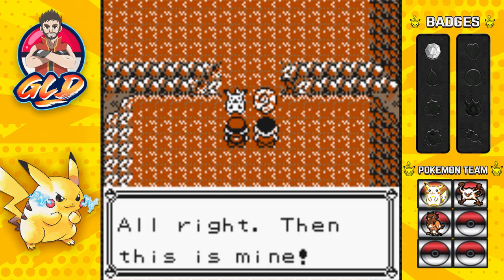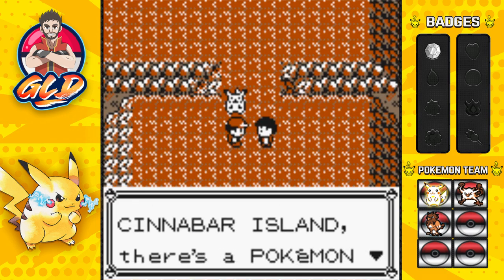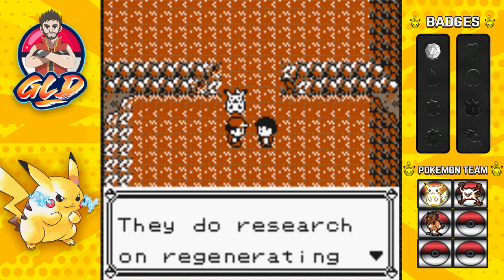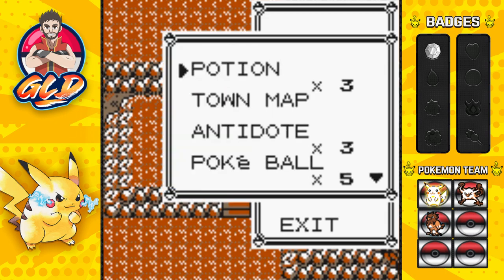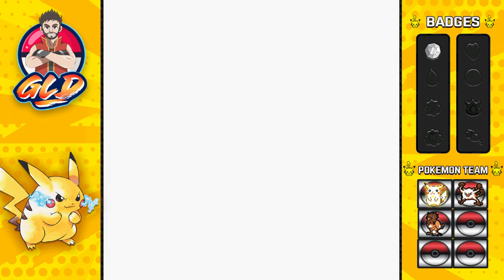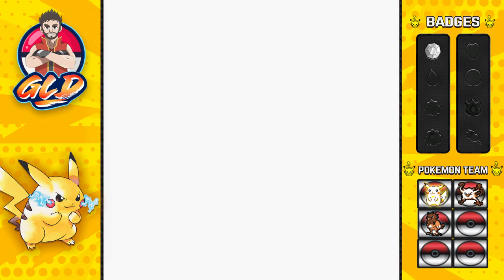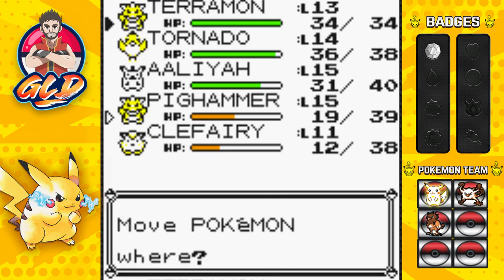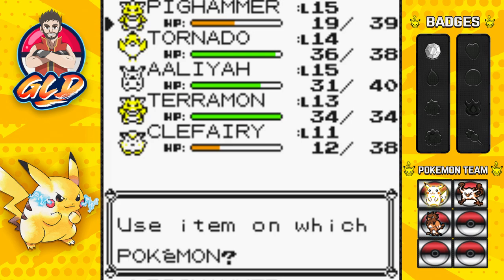I kind of want Kabuto because Kabutops is a pretty cool Pokemon with its blades. Obviously the Super Nerd will pick the opposite. The Pokemon will be revived later on near the Safari Zone. On Cinnabar Island there is a Pokemon lab that does research in regenerating fossils - maybe I should pay a visit. We're not completely done yet.